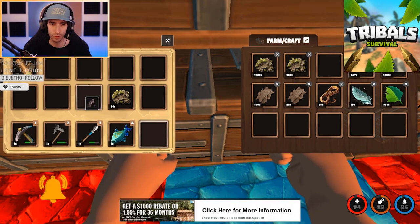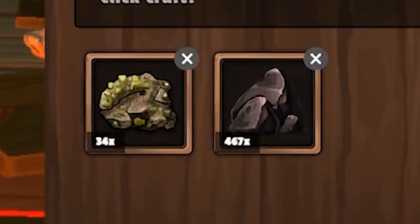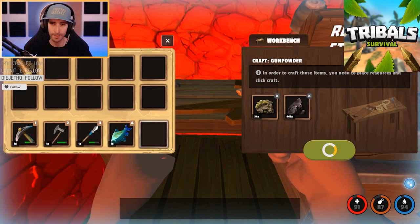For ammo you're gonna need some sulfur and some charcoal. Gunpowder is five charcoal and five sulfur — pretty simple. Throw that in there and it gives you one, so you have to press it a bunch of times.